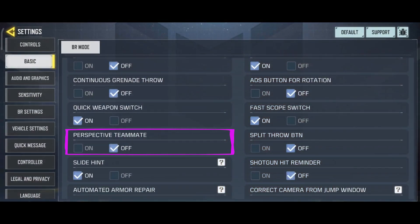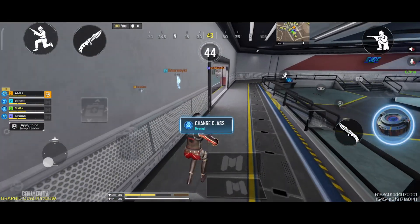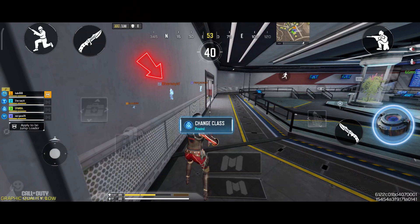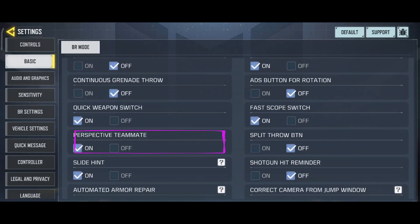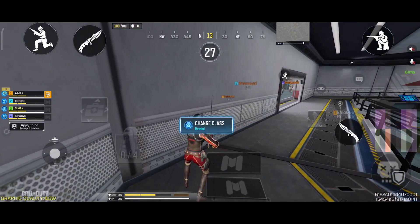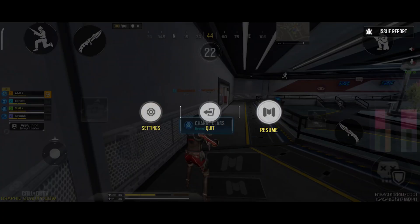Let's move on to the next option: the Perspective Teammate option. This option is very popular. If you turn this option on, you will be able to see your teammates through walls as blue outlines. And if you turn this option off, you will no longer see those blue outlines of your teammates through walls. I recommend that you keep this option on, because it will let you know the exact location of your teammates.